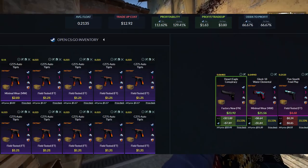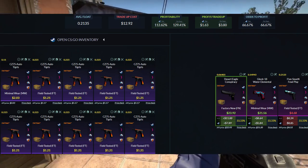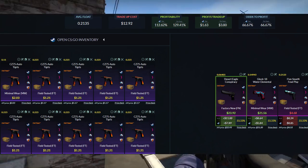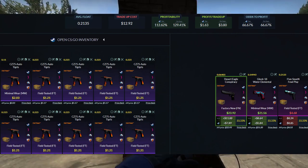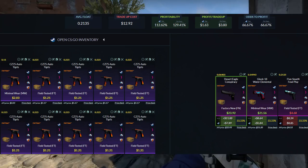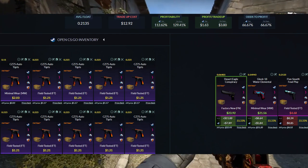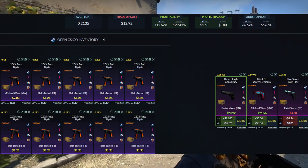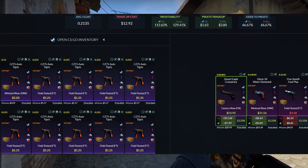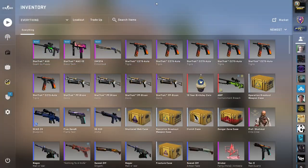Here we are for the most intense trade-up of the day — the Breakout collection. Nine field tested stat track skins at 0.225 or below on the float, which is quite achievable for field tested skins, plus one minimal wear skin at 0.11 or below. I went with a buy order of a dollar 21 for the field tested skins, and two dollars and three cents for the minimal wear skin. Coming down to outcomes, we're really looking to avoid the Five-SeveN Foul Play — that's almost a nine dollar loss, over 60 percent of total value. We're looking to hit either the Conspiracy or the Water Elemental for significant profit.